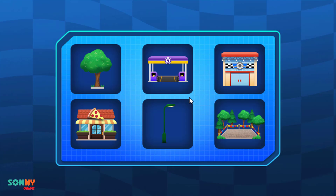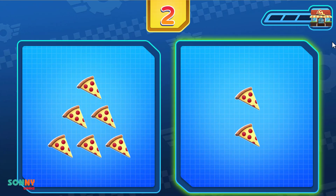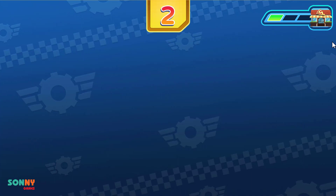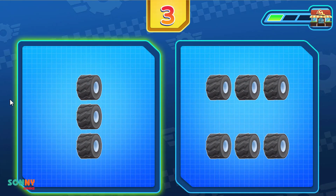Add more. Tap to pick something new to earn. Pizza shop. Stop. Get ready. Tap the group that has two pizzas. That's right! Two pizzas.